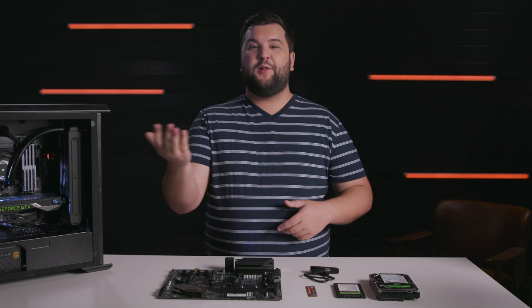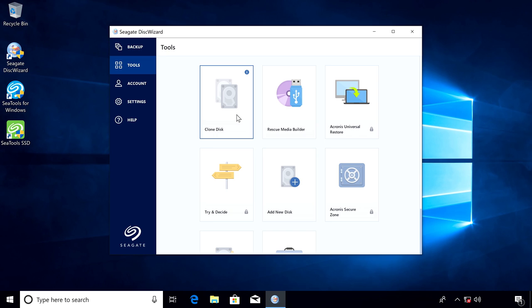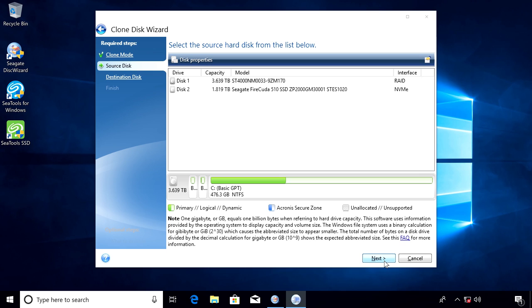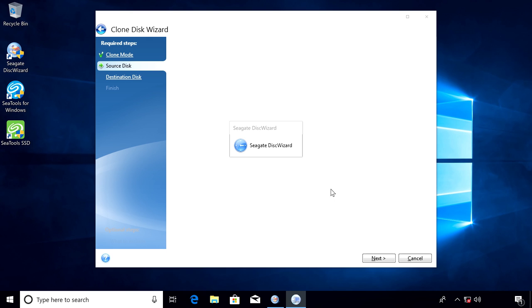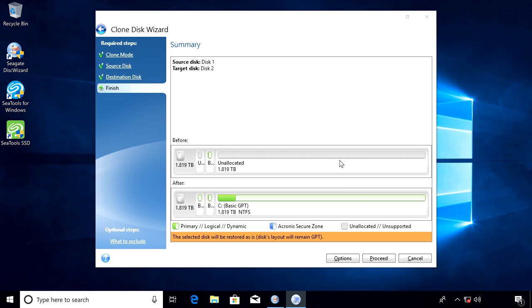Disk Wizard comes with every Seagate drive, and there's even a free download on Seagate's website. The clone disk operation effectively copies all the contents from one drive to another, without the need for reinstallations or reconfigurations. On the Disk Wizard home screen, click Tools and then Clone Disk. In most cases, the automatic mode will be appropriate — click Next. Select your old hard drive as the source disk and click Next. Then select your new hard drive as the destination disk and click Next. Confirm that all partitions can be erased and click OK. If everything looks good, click Proceed, and Disk Wizard will start the process.